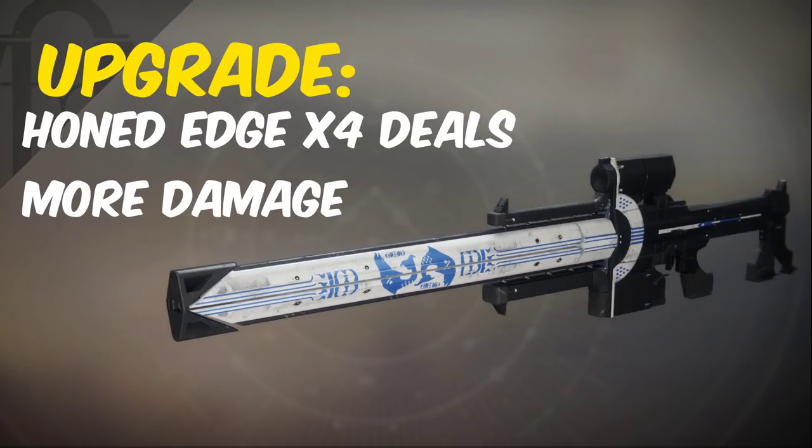The Izanagi's Burden catalyst is a guaranteed drop from Heroic Menagerie after masterworking your Chalice. It makes it so that your Honed Edge x4 shots deal more damage — 9 times that of a normal shot.